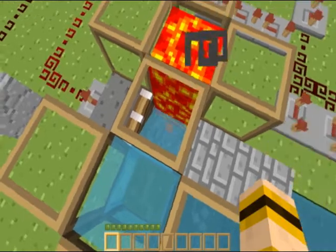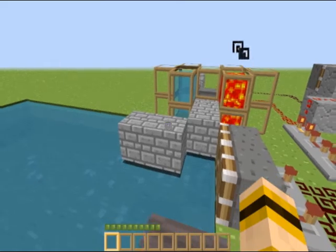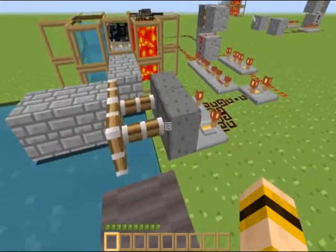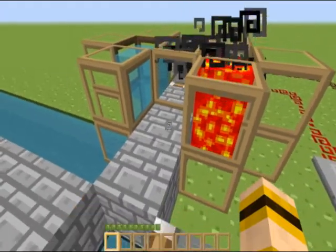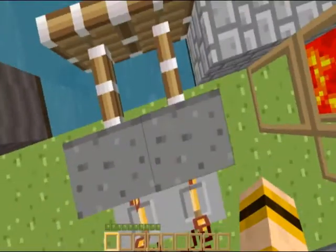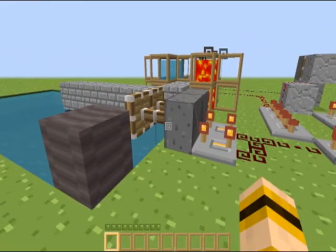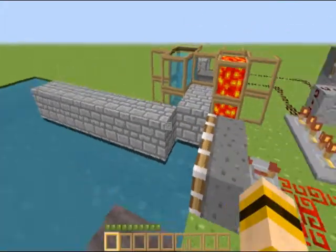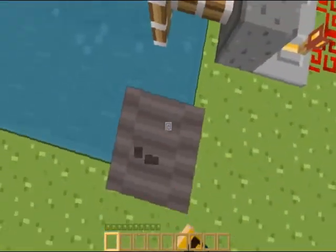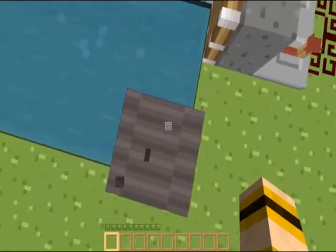Now, sometimes this pushes nothing, as you see right there — but that's just the lag on my computer, that shouldn't happen on yours. As you can see, that piston pushes the cobblestone here, and these two push it down there. This right here is obsidian. So when it gets all the way, it'll push up against this — but a piston cannot push against obsidian anyway.